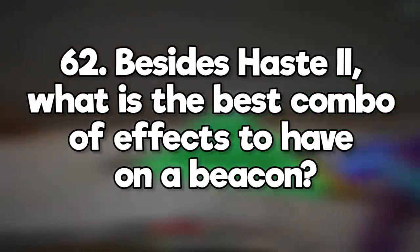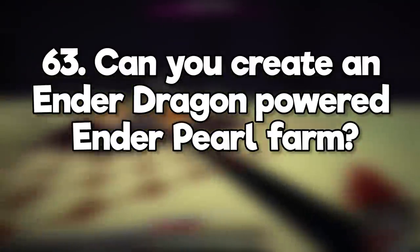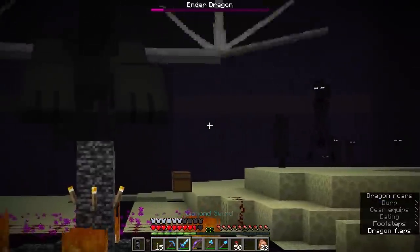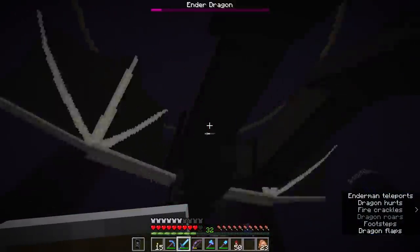Besides Haste 2, what is the best combo of effects to have on a beacon? Resistance and regeneration. You can get strength, jump boost, and swiftness with 8-minute duration potions if you need them. Can you create an ender dragon powered ender pearl farm? The dragon will attack endermen, so in theory it's possible, but spawning the dragon destroys the portal you'd use to leave the end, so the only way to return to the overworld is to die and respawn. Not very practical.